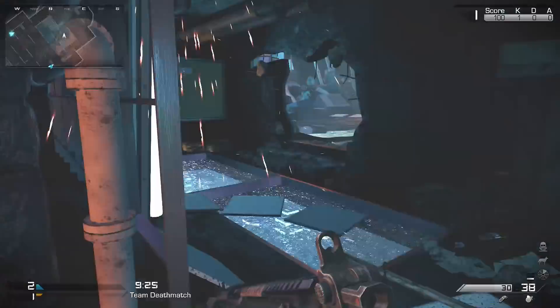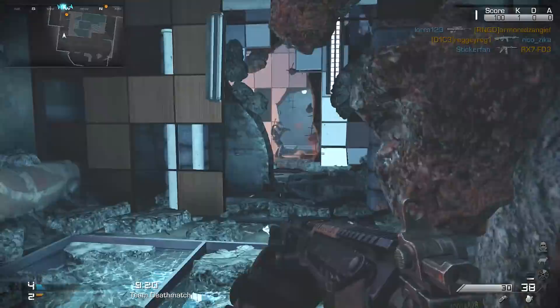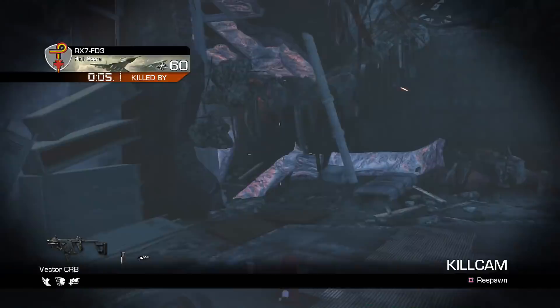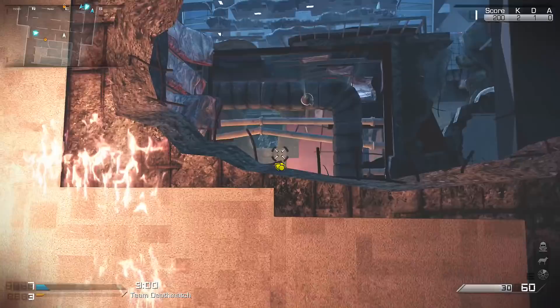By far, the worst Call of Duty map ever designed — and this was the bonus! That's the funny thing, man, this was the bonus! Like, you pre-ordered this game and they're gonna give you the Free Fall bonus map! And it is so hard to spot people in COD Ghosts. That's one thing I've been having trouble with since I've been back — just seeing people, man. The colors are so bad, it's so hard to see people.